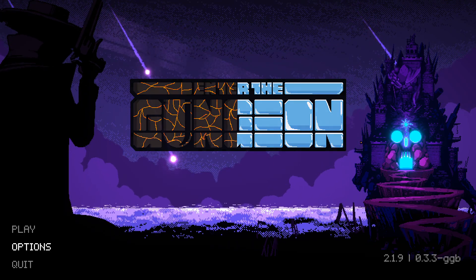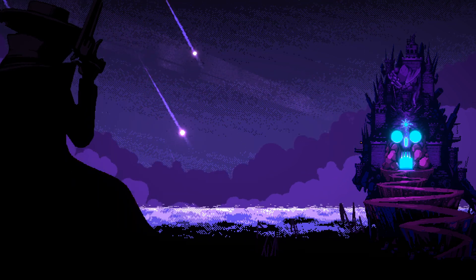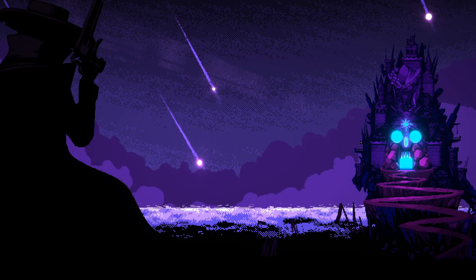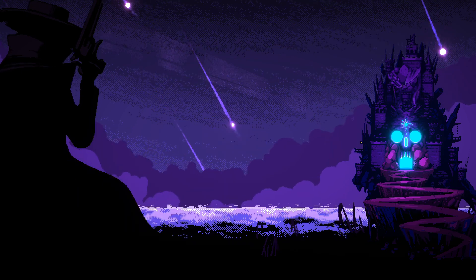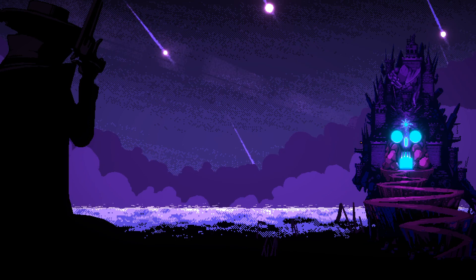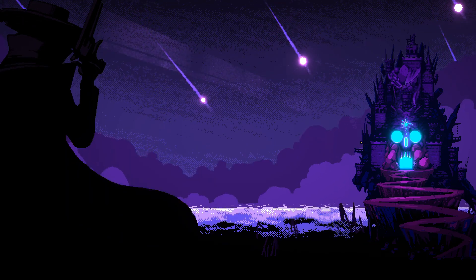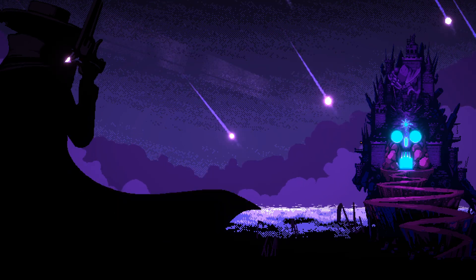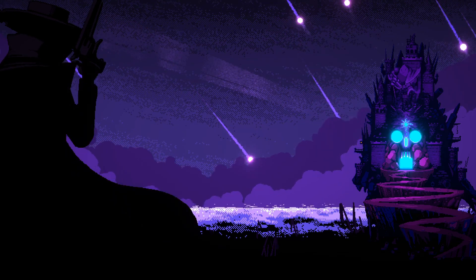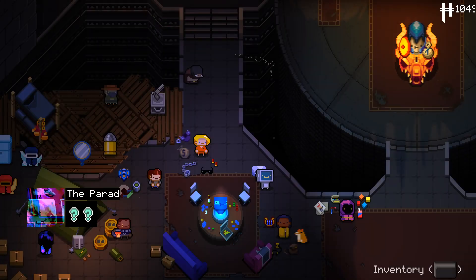It includes 45 new guns and items, 8 of which have unlocks, new synergies, 8 new enemies with Amor-Conda entries, 120 new rooms, 2 new mini-bosses which is really cool, a new pickup, 4 new shrines, and an Oroboros looping mode — sort of like the nuclear throne looping mode — and 4 new debuffs. I'm really excited to play it, let's jump on in.